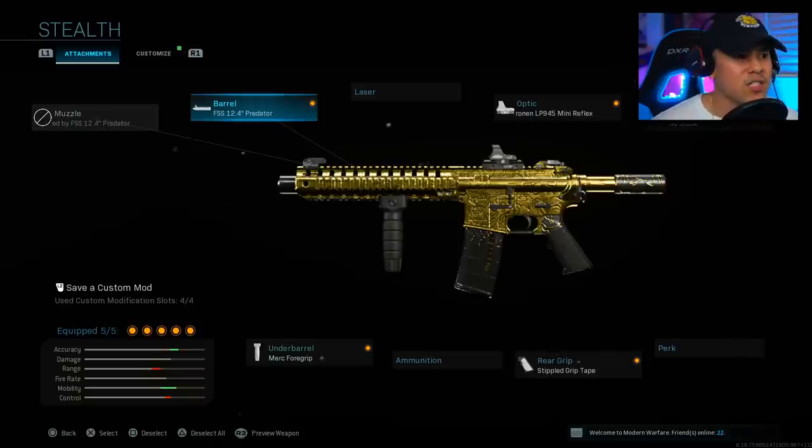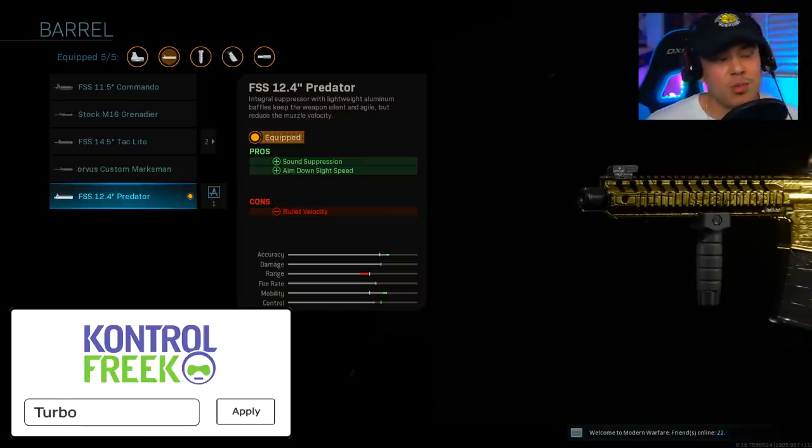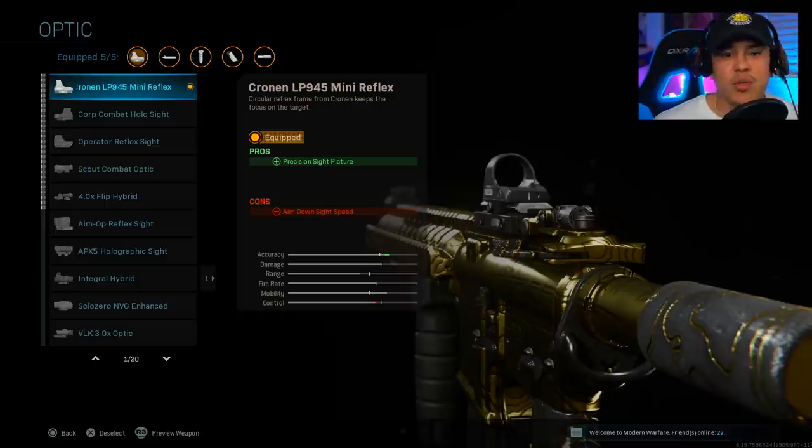Let's get straight into the class setup. I'm running with the FSS 12.4 inch Predator barrel. This one gives us sound suppression to stay as stealthy as possible, as well as more aim-down-sight speed. Moving on to the optic — this one's actually optional. I personally prefer to have a sight on my M4A1 because it allows me to get more accurate shots, especially from long distance, and since we're not running any extended mags, it gives more insurance for accuracy.